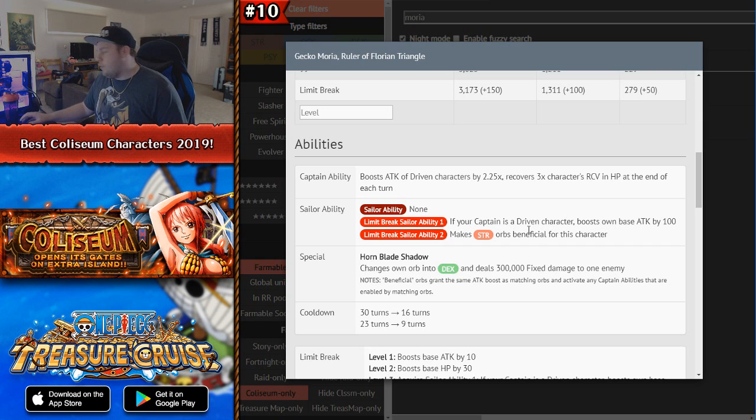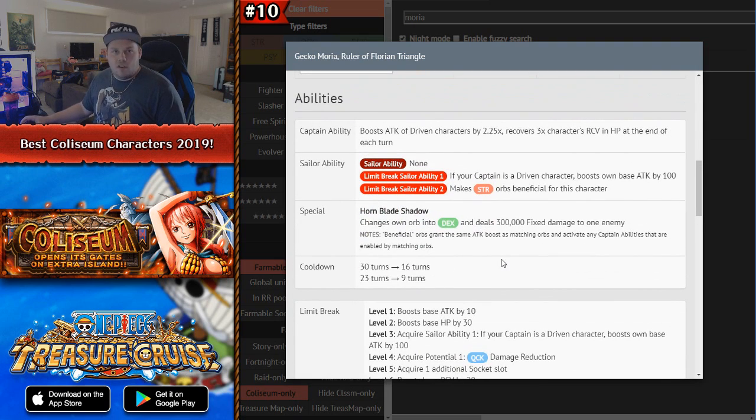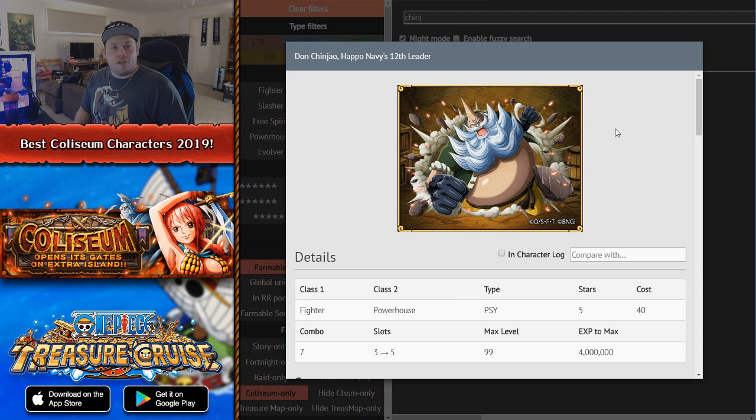His special ability changes his own orb into a matching DEX orb and deals 300,000 fixed damage to one enemy, maxing at a 16-turn cooldown. When you limit break him it goes down to a 9-turn cooldown, and he also gets double special activation — so if you have his potential ability maxed, you can use his special twice in the same turn for 600,000 fixed damage. This is really good against high-defense low-HP enemies.